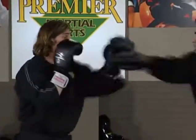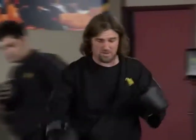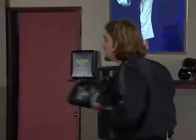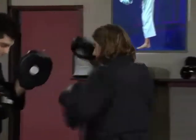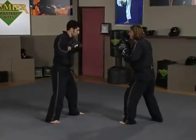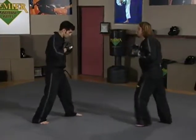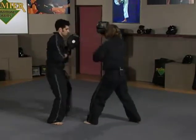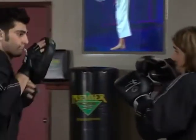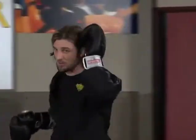One more time: he throws jab, cross — I fire right elbow and left elbow. Switching to a different angle: Steven throws easy jab, easy cross — I move in, right elbow and left elbow. One more time: jab, cross — I move in, right elbow and left elbow. That's the double parry, right elbow, left elbow.